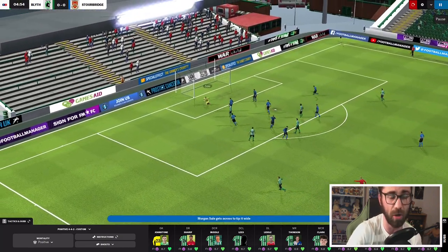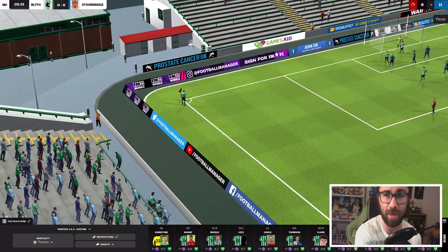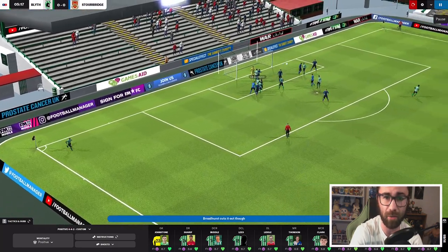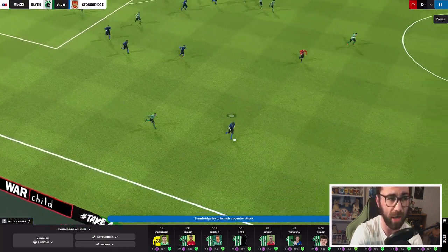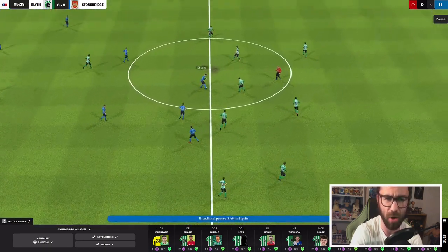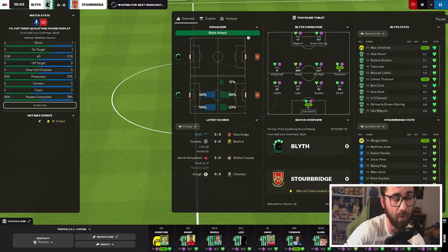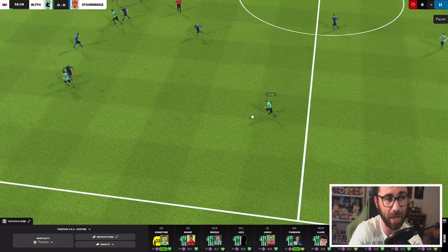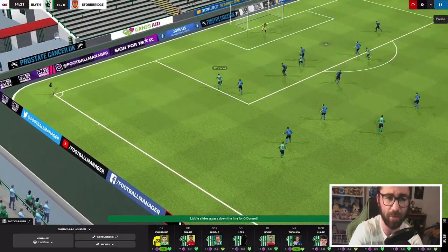It's a big ball forward to Maguire — Maguire almost getting a nice early goal there before the 5-minute mark. We've got a corner off of that one. Lidl in, I believe to Buddle or Maguire. Stourbridge have got the ball and launch a counter-attack of their own, but we manage to stop it. I'm really hoping with Spartans this year we can at least get into those playoff positions in the league, and if we can have a good run in the FA Cup I'd be quite happy with that.